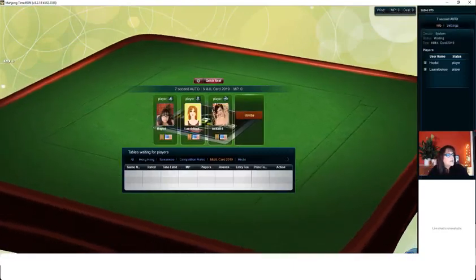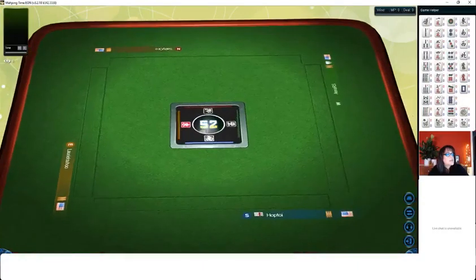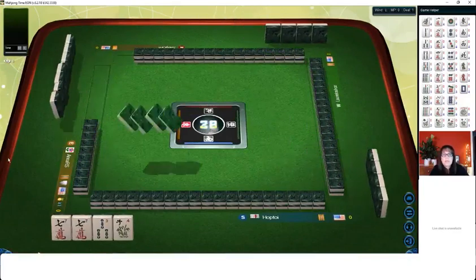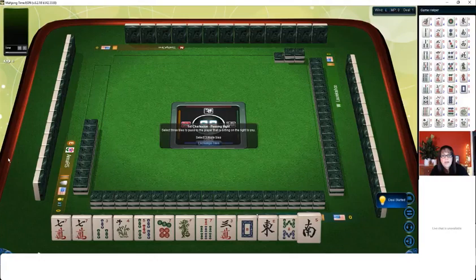Diane asks if it's possible to type out the hand I'm going for since she doesn't have the same card. During the live stream I won't have that capability, but in editing I'll see about adding a caption. Because I don't pick a hand — I typically play at the category level — if I do pick a hand I'll see about putting it in a caption.